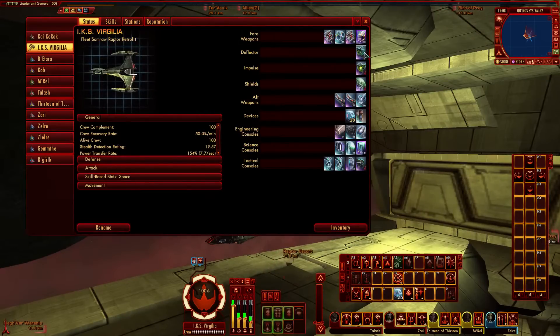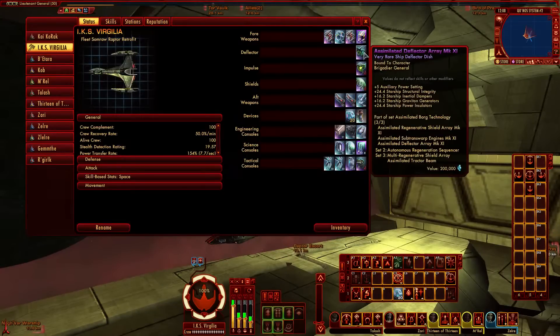The Deflector, Impulse, and Shields are the Assimilated Array — the full three-part Borg set. I've found it really useful on this particular ship, though I probably wouldn't mount it on a Bird of Prey. I think the Klingon Honor Guard set would be better on a BOP, though mine is currently using a near-JS set since I haven't had time to grind for the Honor Guard. On this Raptor, it does phenomenally well.